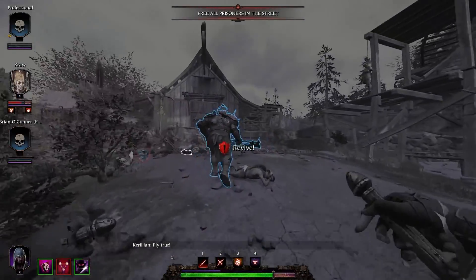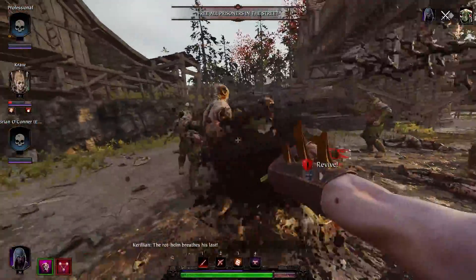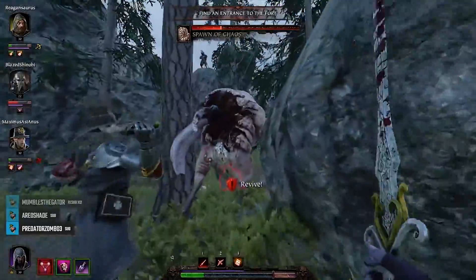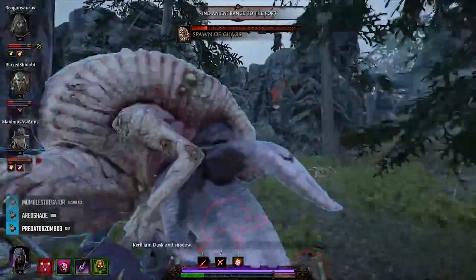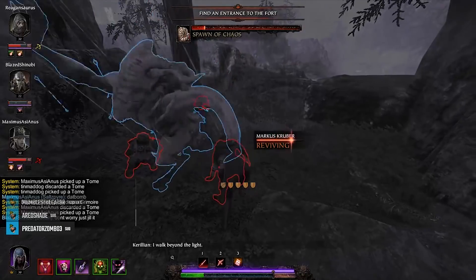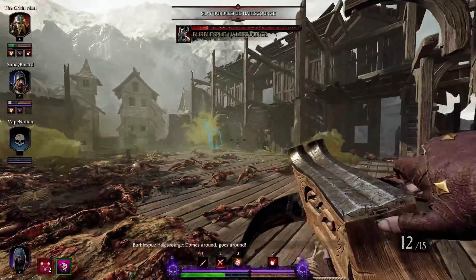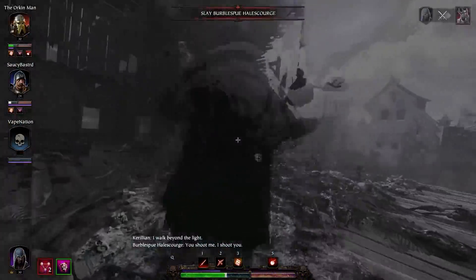Overall, Shade just feels amazing right now. Great against bosses, useful on legend because of the high amount of random elites, storm vermin, and chaos warriors that can spawn. And you can even use your ability in a defensive manner by reviving teammates in stealth, or just running away when shit goes south. If you haven't played her much because you didn't like her before and she felt weak, definitely give Shade a go now. It takes a bit to get used to because you aren't realistically backstabbing all the time, and you'll have to learn how to play around the ranged meta right now. But she's definitely a useful career, and one that I see myself using a lot more, as long as they plan on keeping the changes to her.